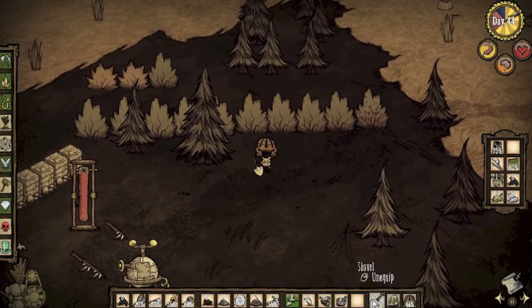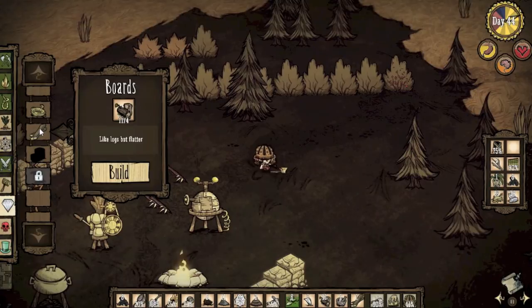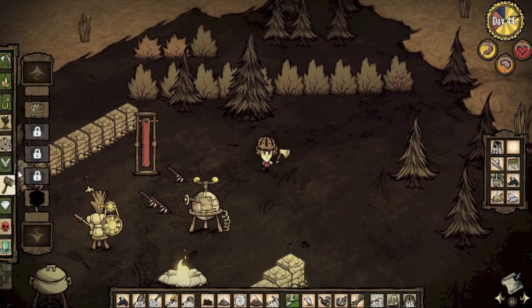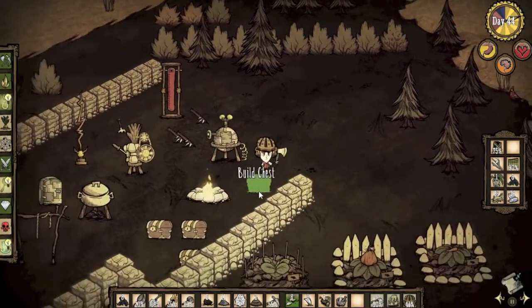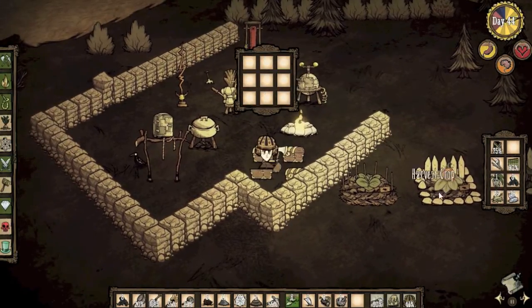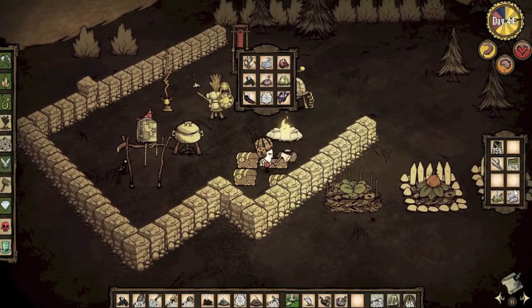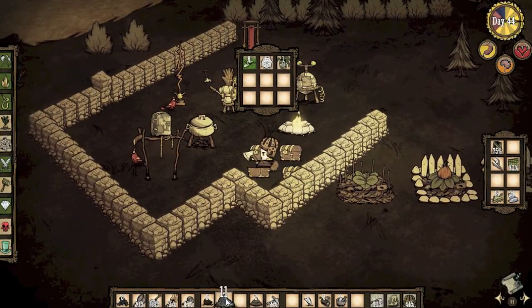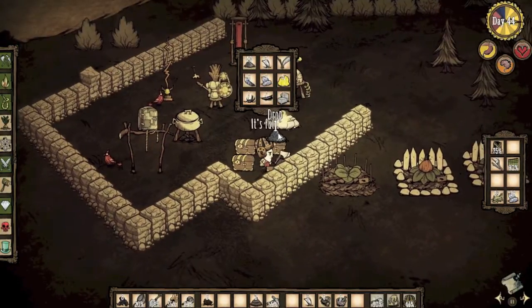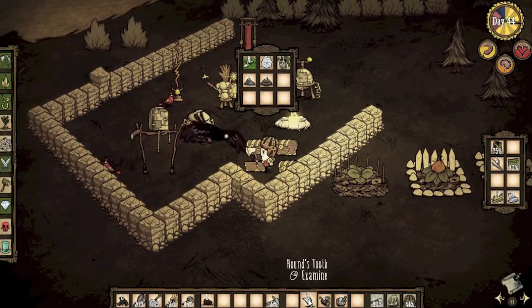There we are. Where's my axe? Let's go ahead and start this. Not really a new one, but let's go ahead and put my mandrake in there. My flute, I'll keep on me just in case I need it. Let's put these in here. I already got forty there. Let's put my poop in here and my teeth.